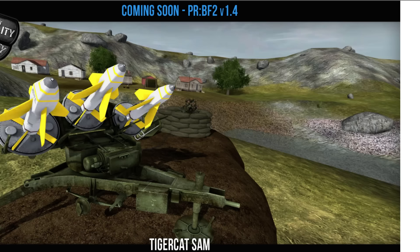We have the Tiger Cat SAM. Not entirely sure how effective that will be — it might just fire its anti-air missiles in the same way that the other anti-air emplacements fire their missiles.